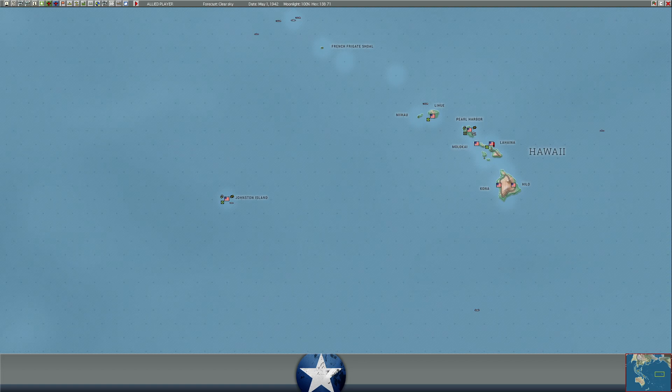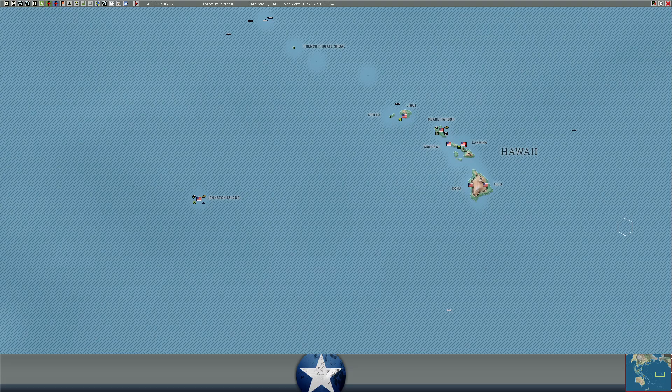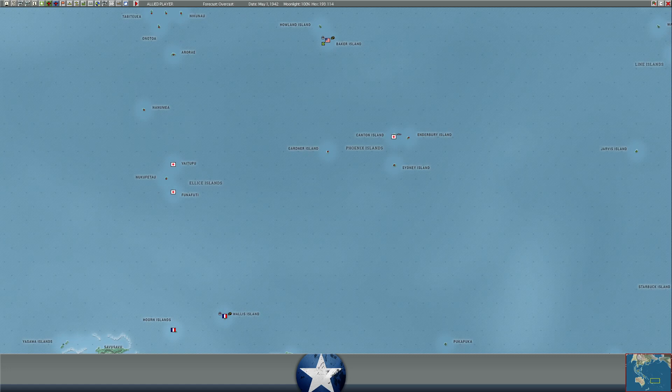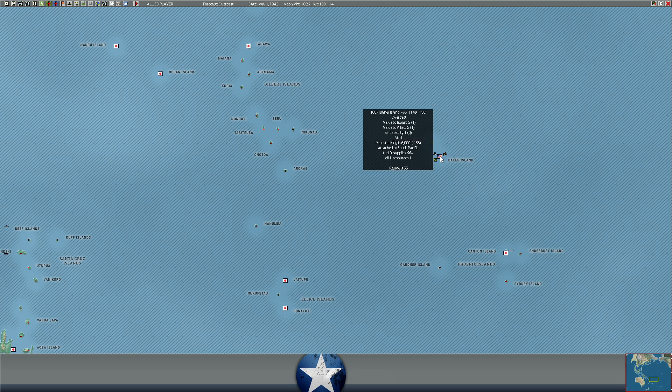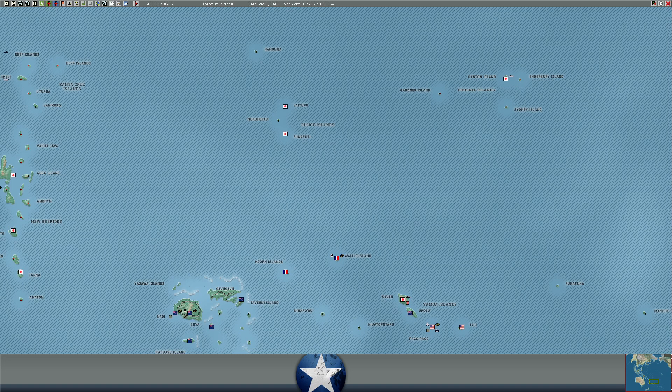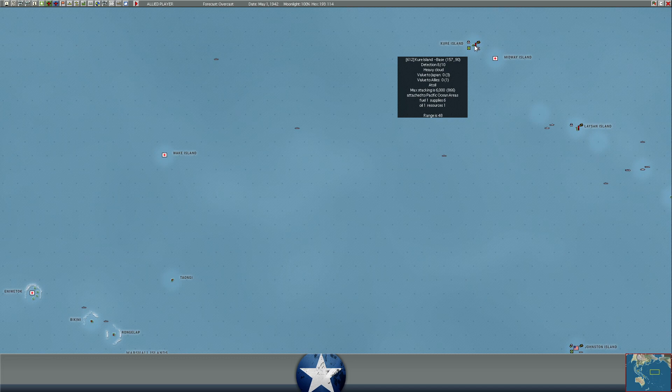That's pretty much our turn. We adjusted some bombardment assignments. I think next turn we'll get our landing at Savi — our first real amphibious assault. We've technically retaken Baker Island and Curry, but those had no enemy troops, so this will be our first real counter-attack against the enemy. With that said, that's going to do it for today's episode. I hope you enjoyed our return to War in the Pacific: Admiral's Edition. Until next time, this is the Historical Gamer — thank you for watching and I'm out.